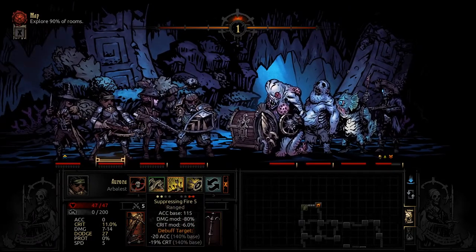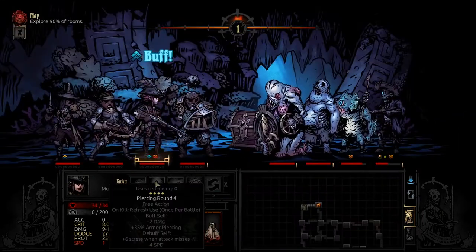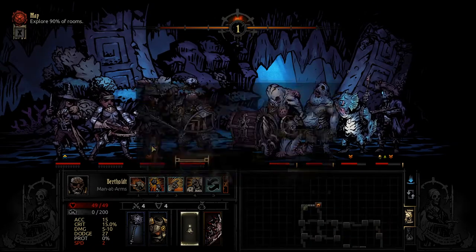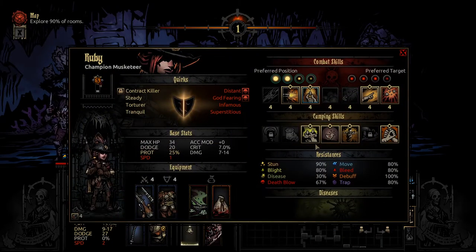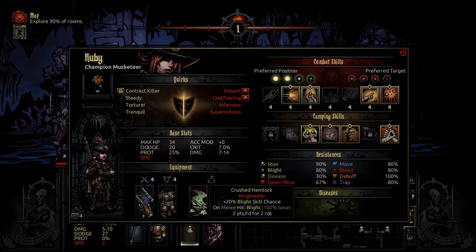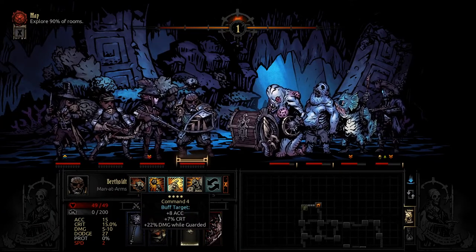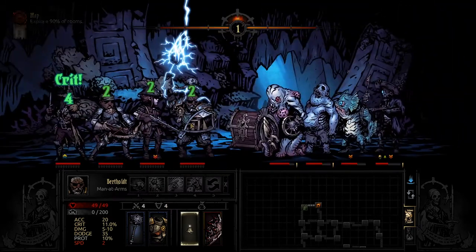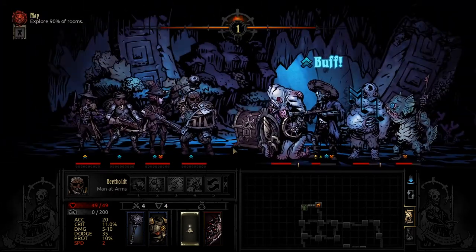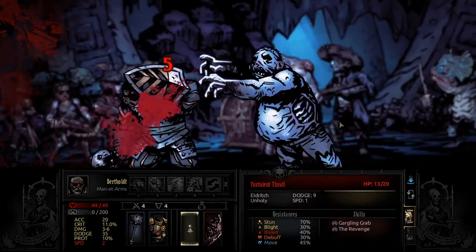We're going with suppressing fire to lower crit — especially this guy. That's going to increase our armor piercing and damage and hit all of these guys. Nice armor piercing and... I'm a bit dumb. I've given her the crushed hemlock and not realized it's only on melee hits. So that was really stupid — that's my mistake. I might have to change some things around. I honestly did not realize that was a thing. That is a trinket slot we're not getting too much use out of.